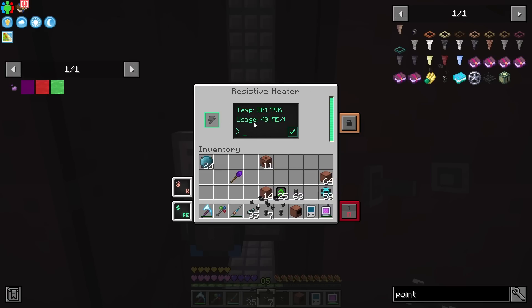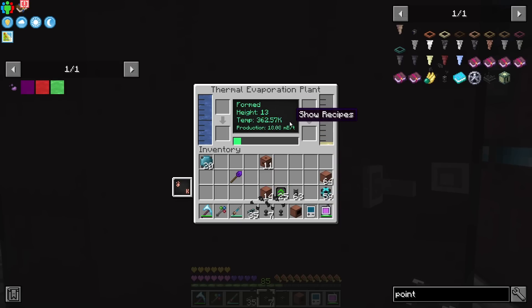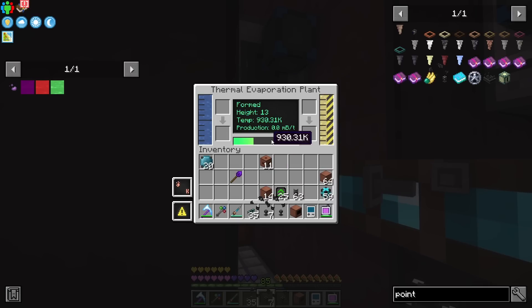Inside these resistive heaters you can set how much power they use to produce heat. I'll start with 2,500 to see if that's enough to get up the temperature — I don't want to go insane with it, and it kind of builds up over time. The temperature is already good enough — that one's producing, this one's producing, and I think this one would be producing as well.